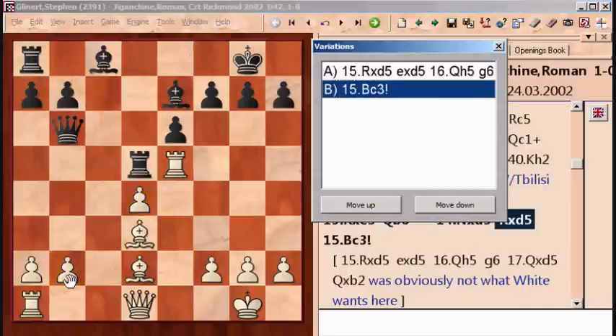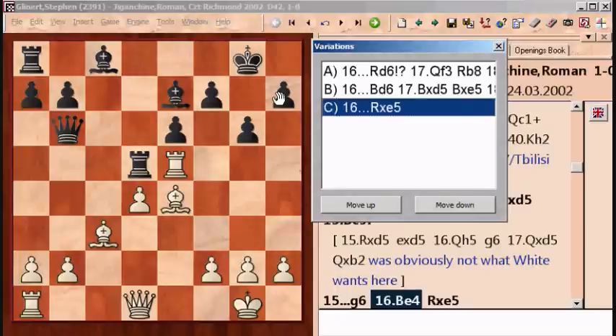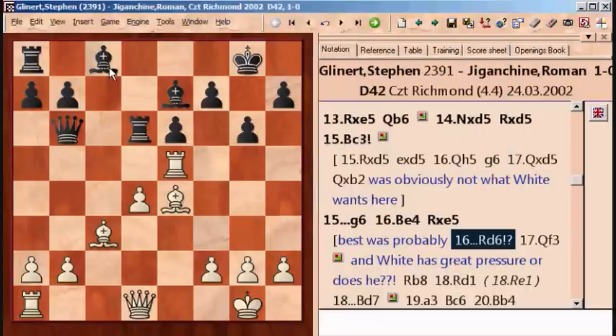It turns out that I haven't solved my fundamental problem of the bishop on c8. White can now increase the pressure on d5 on my kingside and just finish development, whereas I have a very hard time finishing development. So now I'm trying to deal with a threat of maybe Qh5 or just threats against h7, so I played g6. But that just allows white to increase the pressure. And here I played the natural move — I took on e5 — but that just took me even further away from the goal of developing the bishop.